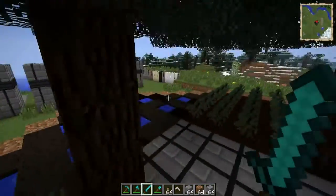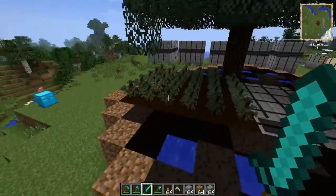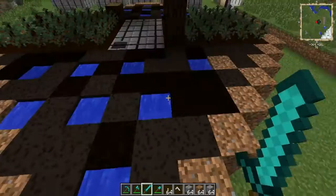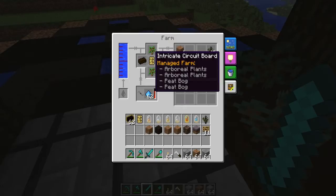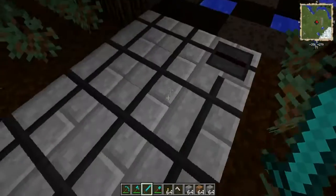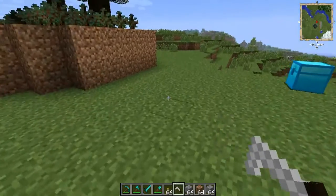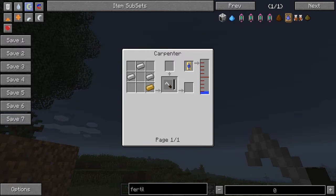Once you've got your farm powered, if it's a managed farm it'll place all these things down — water included. Not this dirt around the edge; I did that because it needed another block to place water there. You don't need a circuit board in here if you're just making a tree farm, but since we're not having just a tree farm, we need a soldering iron and a carpenter — iron and bronze.